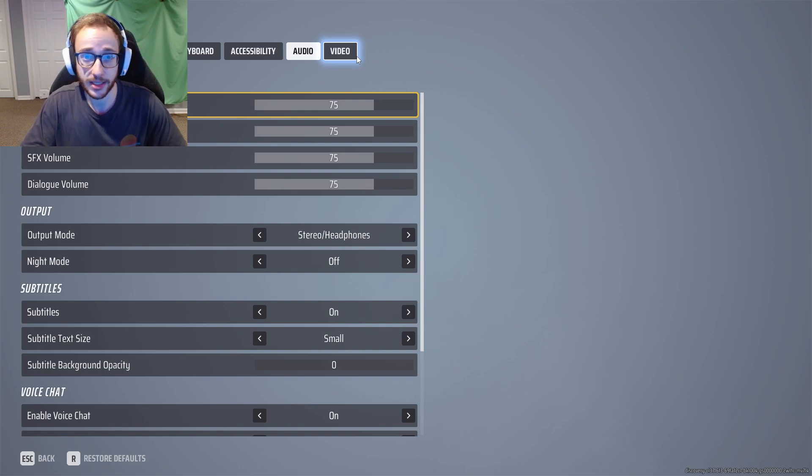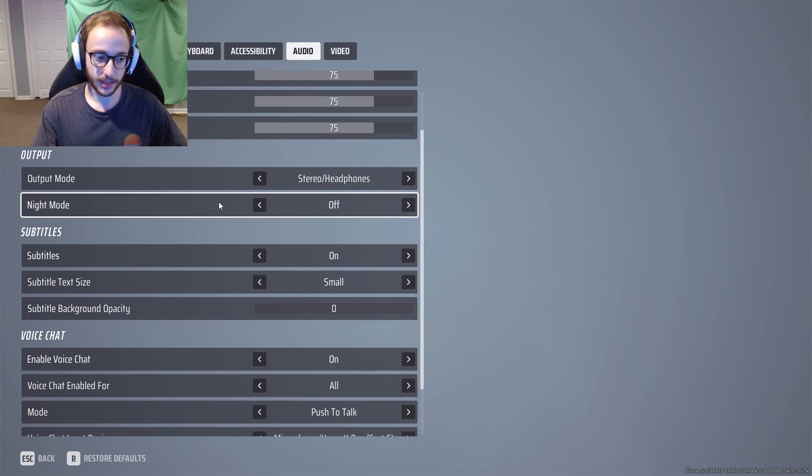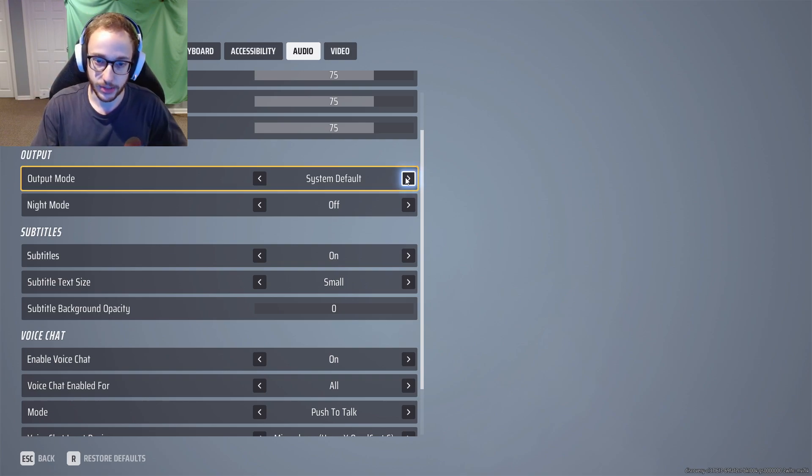Moving on to audio - this game is kind of loud, especially the music and whenever the commentators are talking over the game. Master volume - I think the default was 75, but I turned all these down to 75 as well because it's kind of loud. You can change these if you wish - I could see some people turning the music or SFX down really low. Make sure you use headphones if you're using headphones, otherwise change output to whatever else is there for you.